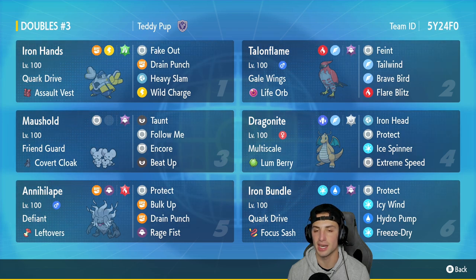In the fourth slot we have Dragonite, which is solid against a lot of different Pokemon. It has Ice Spinner to handle Rain, Extreme Speed for priority, Iron Head for Fluttermane, and Multiscale with Lum Berry and Protect as its fourth move.